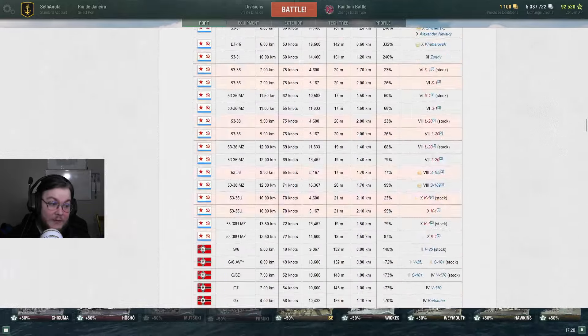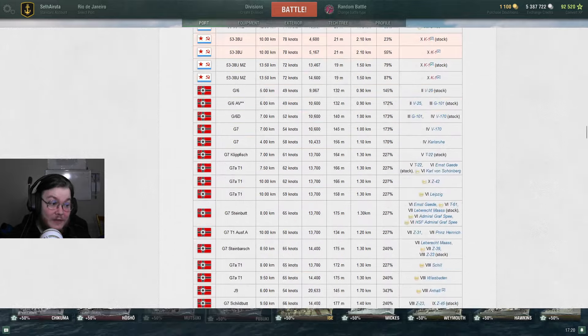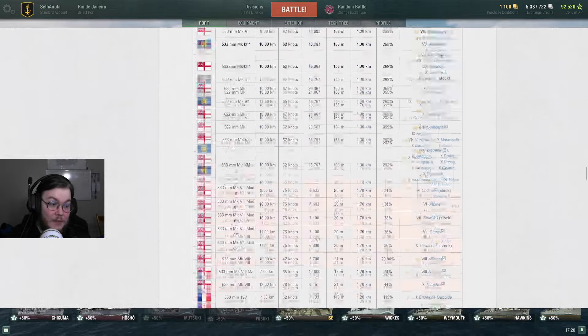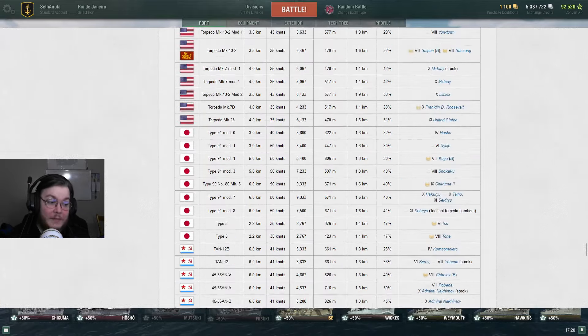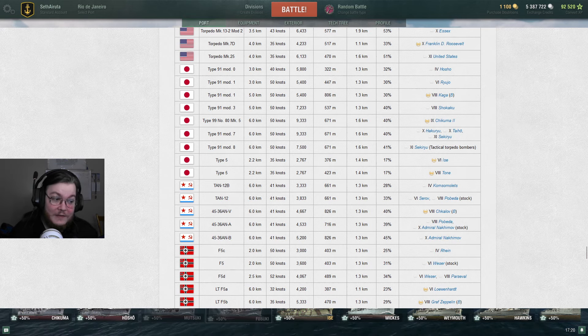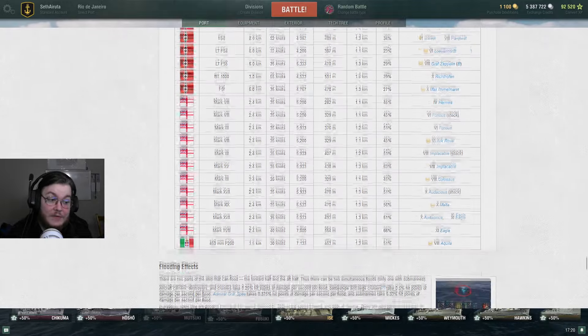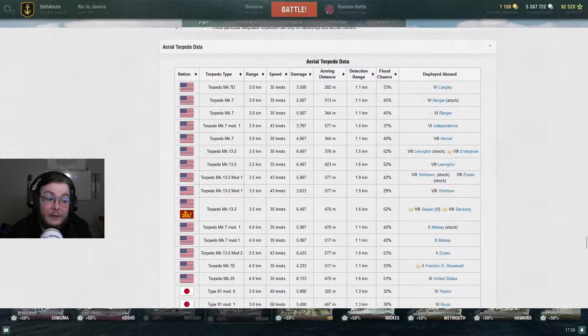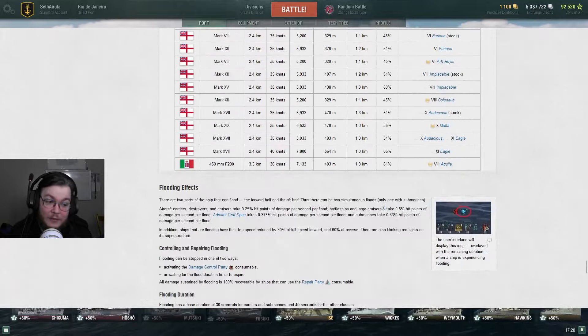Outside of submarines - and we have a lot of data for Russian submarines, which have been in the game since the initial submarine tests - there is one thing the flood chance flag is useful for, and that is carriers. Because these torpedoes have painfully low flooding chances. Ize's torpedoes are at 17%, so it's not a bad flag to run on Ize - you're more than doubling your flood chance. With a lot of these you're just about doubling your flood chance, which is pretty nice, but those flags don't really do a huge amount once you know all this stuff.